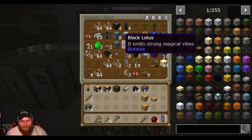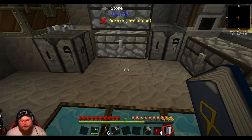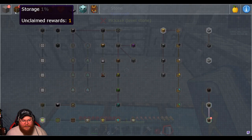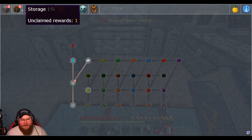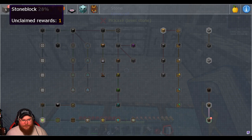We made a bunch of cobblestone chests and we've got a lot of things — just random things from chest quests and stuff. As you can see here, the quest book is a lot different. You've got different things up here, and as you can see, we've done some of these quests.